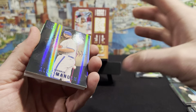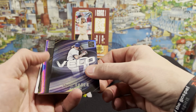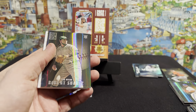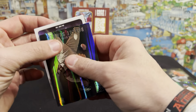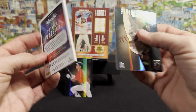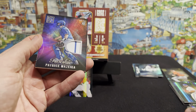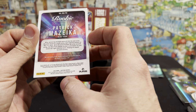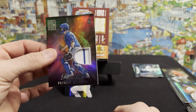Save that one for last. Start out with a blue Alek Manoah, Josh Hader, a Velo insert card, Jose Altuve, Robert Suarez rookie. And the next one is a rookie — Patrick Mazzica. That's a pretty slick patch though, rookie Patrick Mazzica for the Mets. Got the old pinstripe in there. Pretty neat.